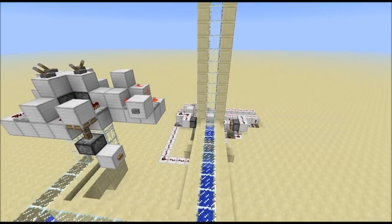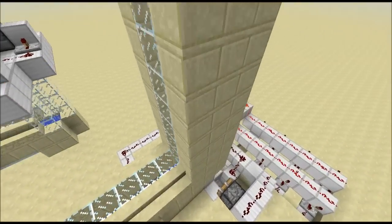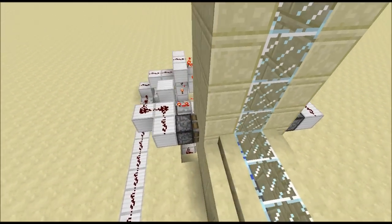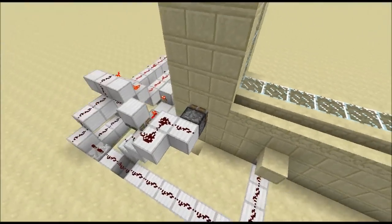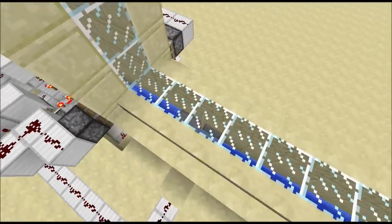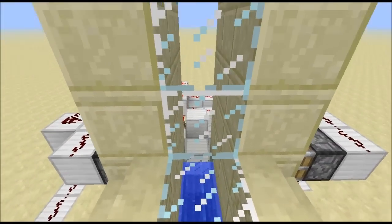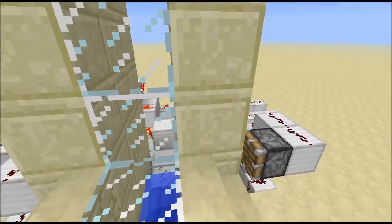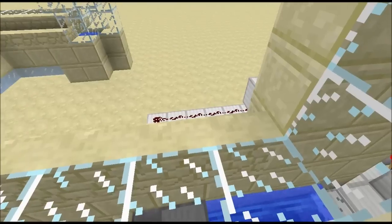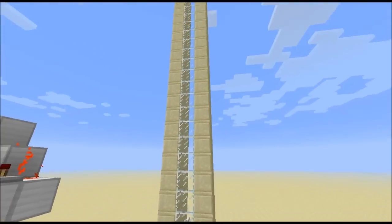I'm back at this elevator, but I've changed it. I took JL's design and made it my own. I got rid of the pressure plate and hooked it up to a clock with tripwire so it will time itself and shut off if there's no more flow of items through the tripwire. After the last item goes through, it cycles about three more times to catch any items that may have passed the string.